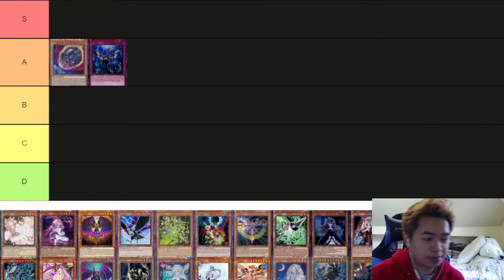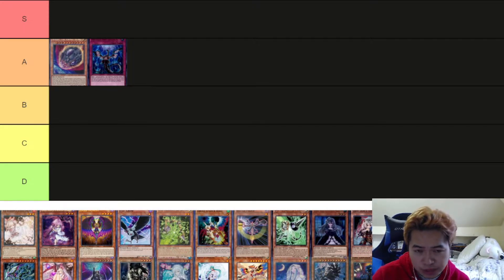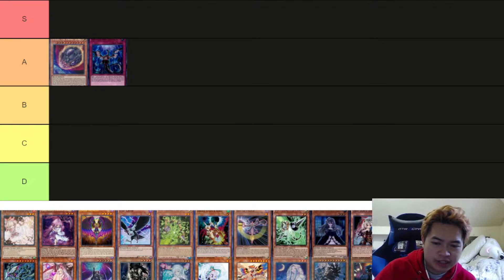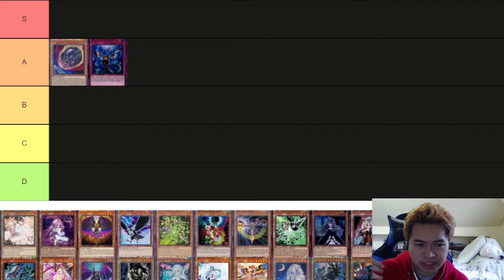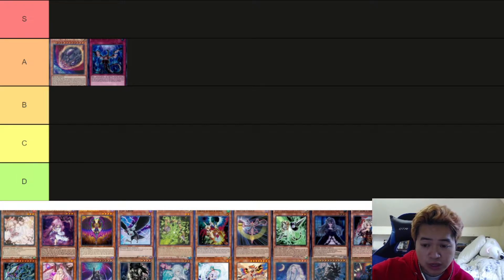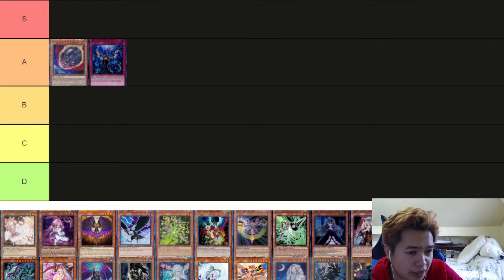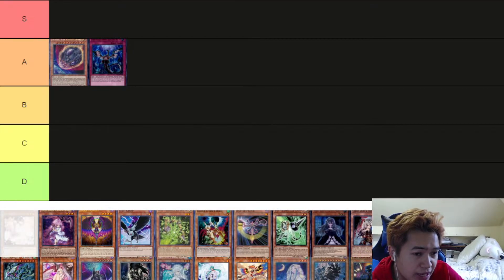Next is Ash Blossom and Joyous Spring. My issue with Ash Blossom is there are formats where it's really good and formats where it's really bad — like the Eternal format where everyone was playing around Thunder Dragon Colossus. In this particular format, stopping one search doesn't really do much. Literalist, Tribus, Sorcery Soul can all keep going. Flundereeze can chain-block the whole time, especially with the Field Spell. So Ash, in my opinion, isn't that good this format. It's going to be B tier.